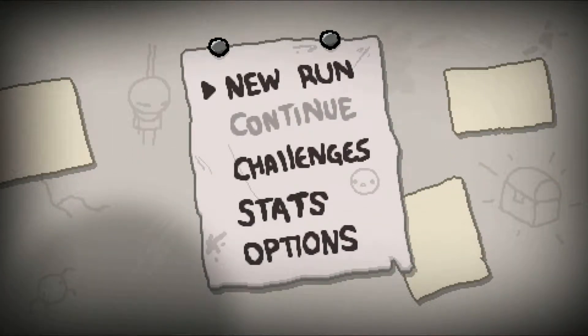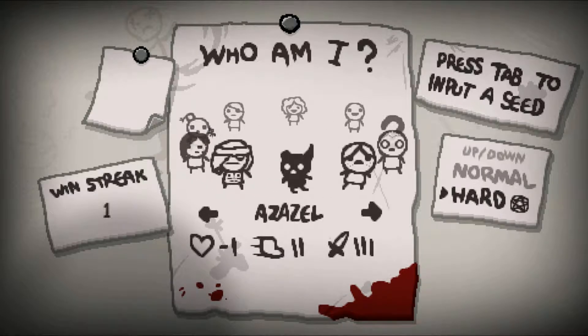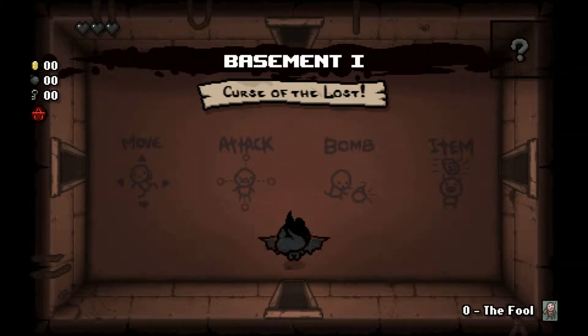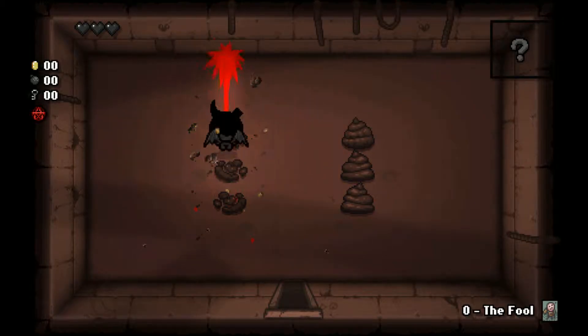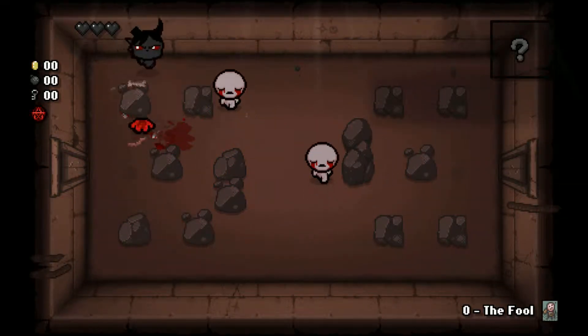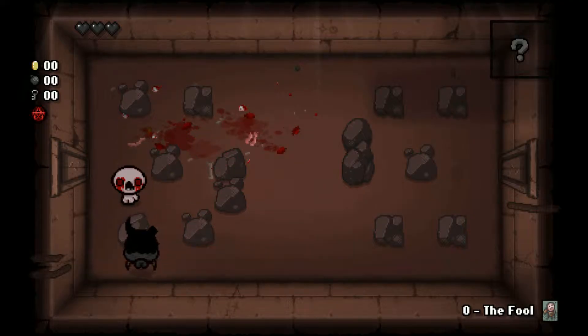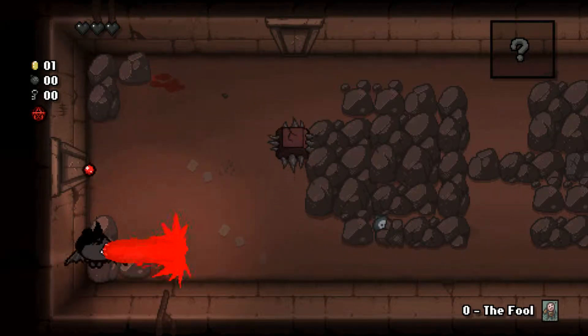Hey everybody, King Nick is back. We're going to do another Isaac run - we're going to play as Azazel this time. We're making our way pretty far into the character roster. Azazel is easily the easiest character to play as: he starts off with flying, three black hearts, and a short-range brimstone laser. The brimstone laser hits everything and does a lot of damage. Flying is insanely useful - we won't have to pass up any drops because of rocks.